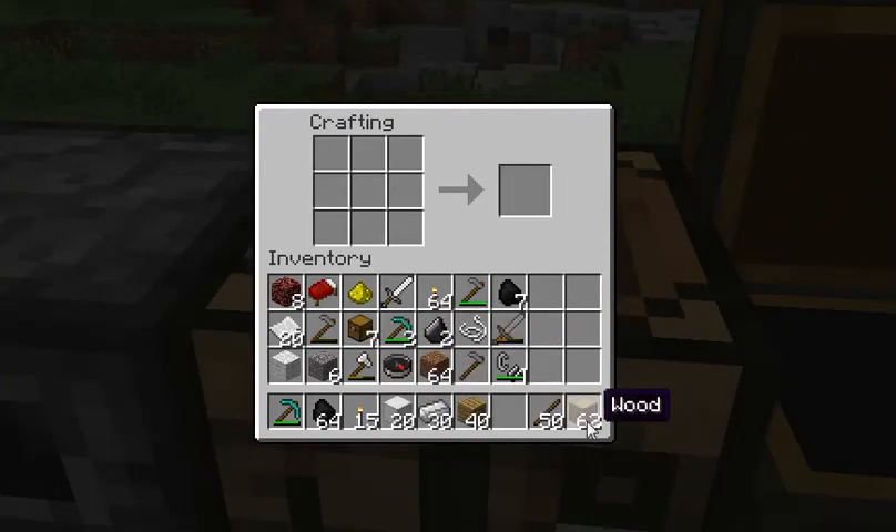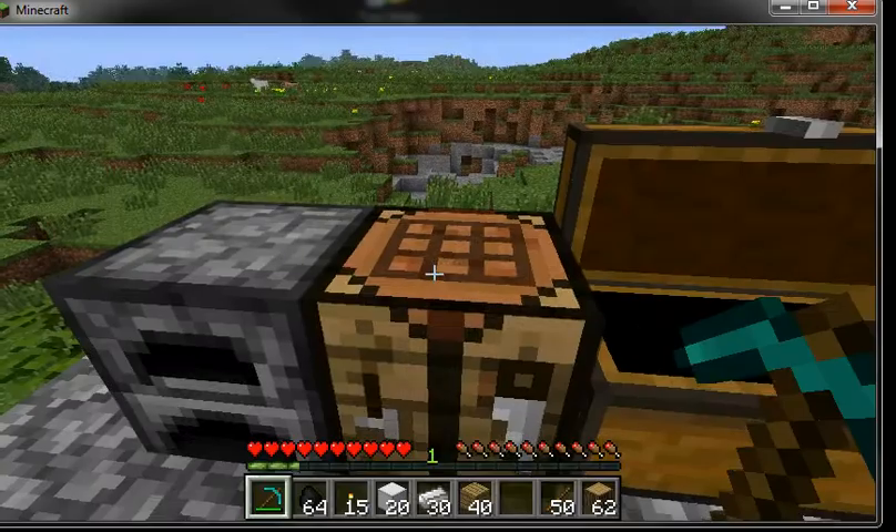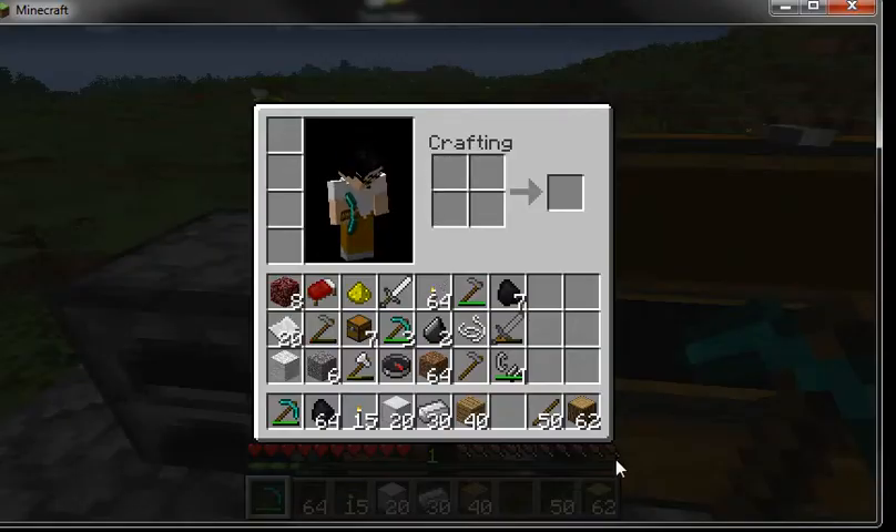Okay, we're here to make wooden planks. To make wooden planks, you have to take your wood and put it in the crafting place — this little space up here in your inventory that says crafting.